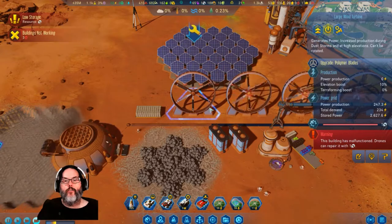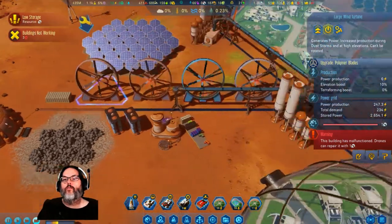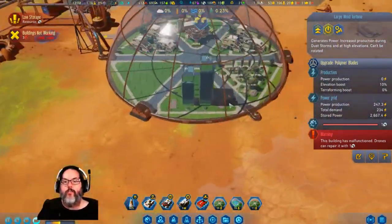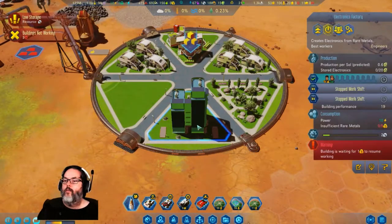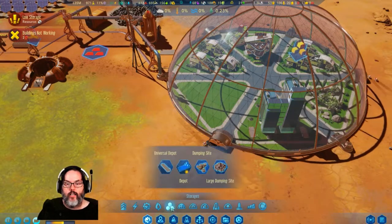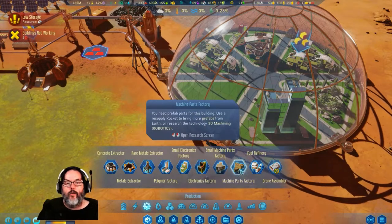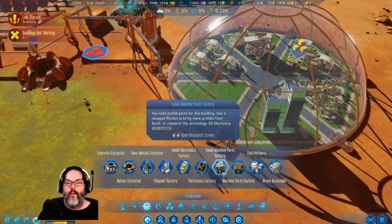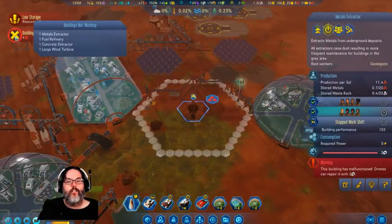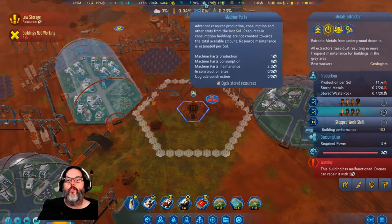A large wind turbine — are we out? All right, they're almost here. Okay we need rare metals for that. Damn, I need one of these and I don't have any. That's okay. Concrete extractor — yep, we're gonna be hurting for those.